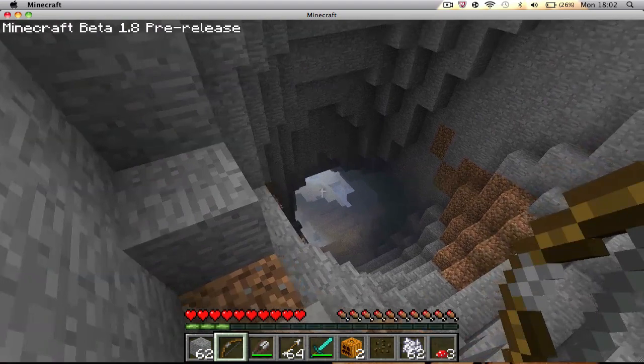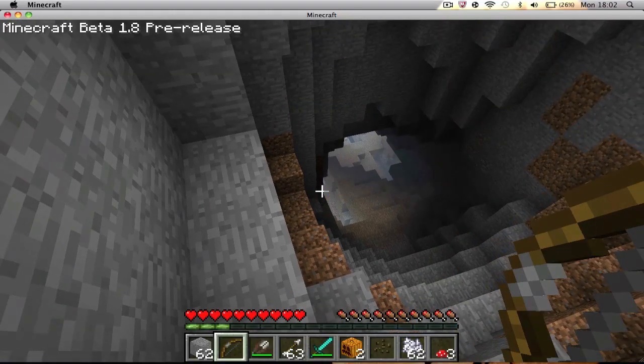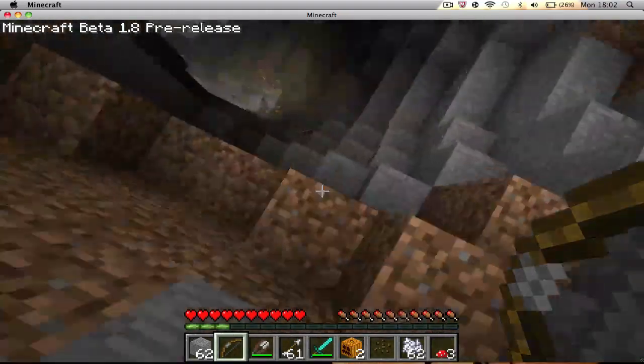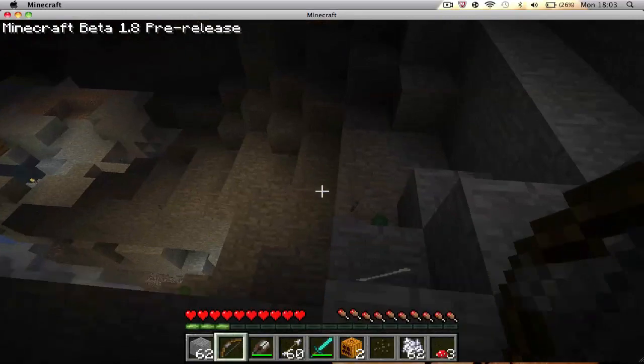We've got a new bow — you pull back and hold for a stronger shot. The problem is skeletons are also really strong now and you can't spam it. That's what it's like when you spam — it's kind of necessary to hold and pull back now.